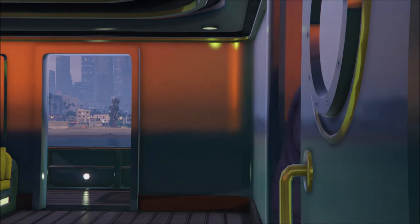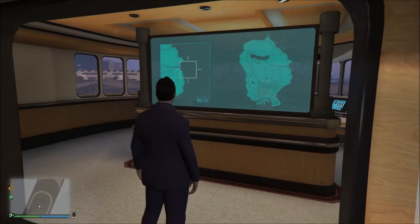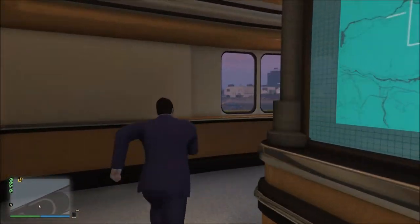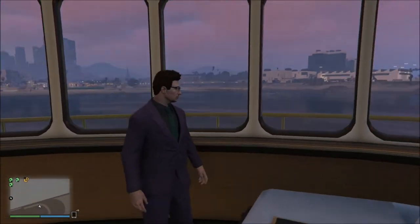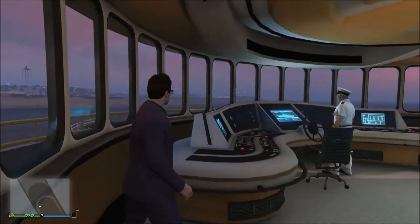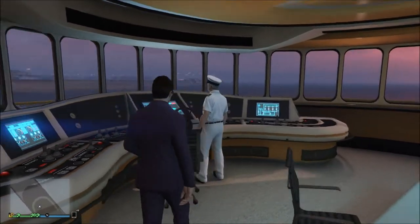This is the captain's quarters — it's got a map right here that gives you a general idea of where you're at. You can look out the windows, and the cool thing is you can look out but if people are running around your yacht they can't look in the windows. So it's definitely kind of cool.